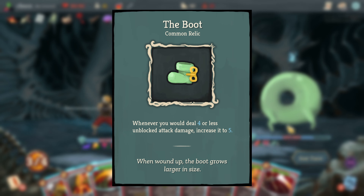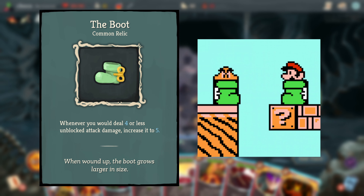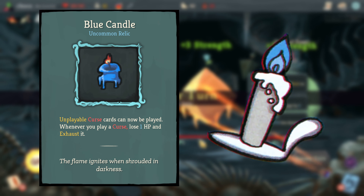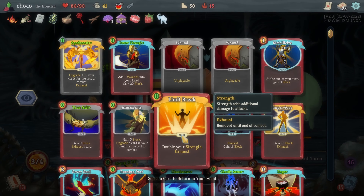Apart from being the strongest relic in the game, The Boot is visually referencing the Goomba Shoe power-up from Super Mario Bros. 3. Blue Candle is a reference to the Legend of Zelda item of the same name. In that game it wards off curses, just like how in this game it lets you exhaust your curses in battle.